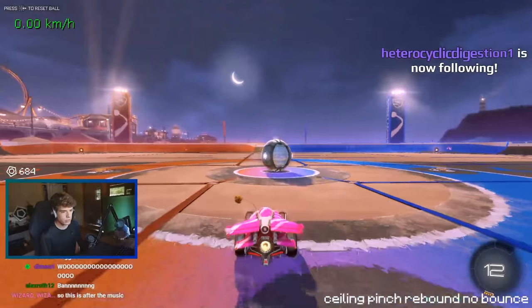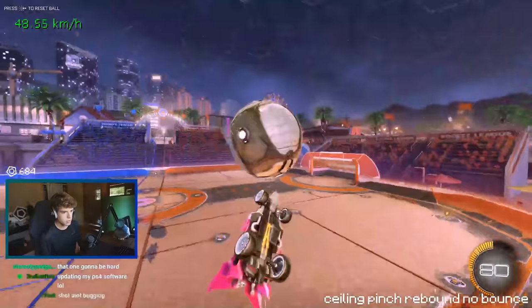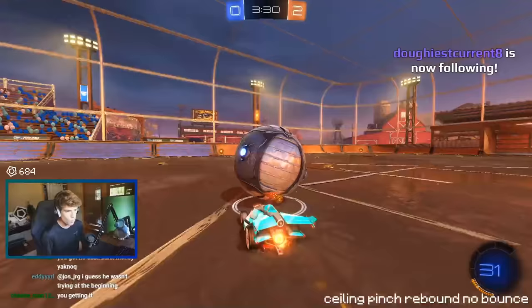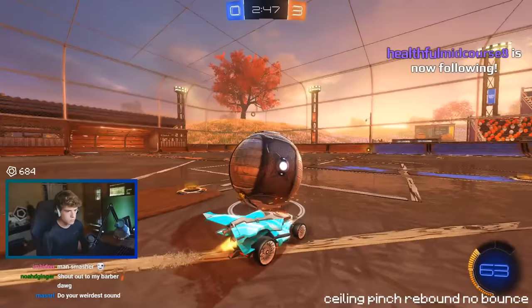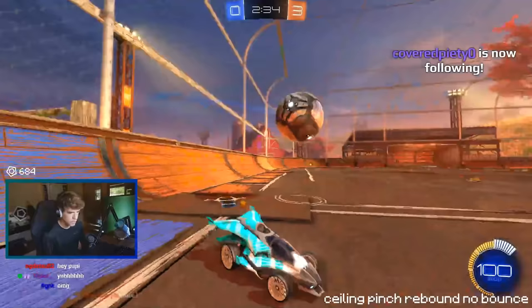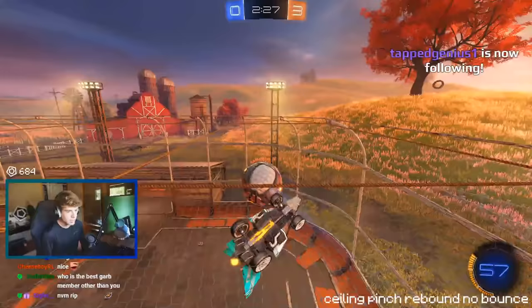A ceiling pinch rebound, no bounce — this is like one of my favorite shots to go for. I gotta air dribble it to the ceiling, pinch it, and then get a rebound. Let's score this first try — if I score this on the fourth try you're getting food. Watch this — jets back. I failed. Alright boys, thanks for watching the video — it's been really nice that this video has happened. Oh my god, imagine I scored there. Let's try it again.